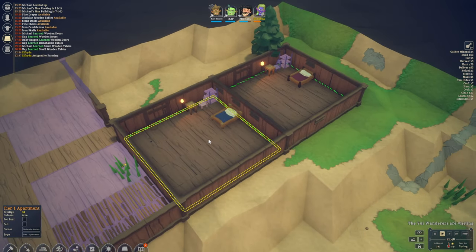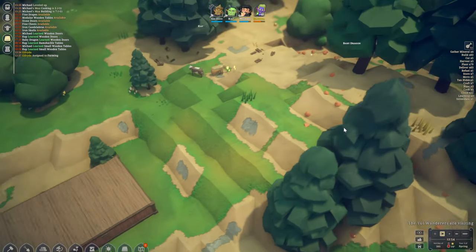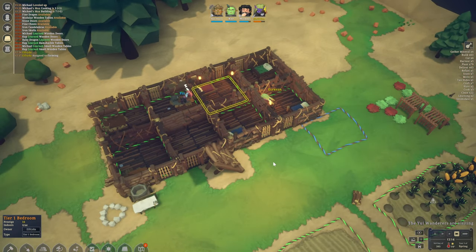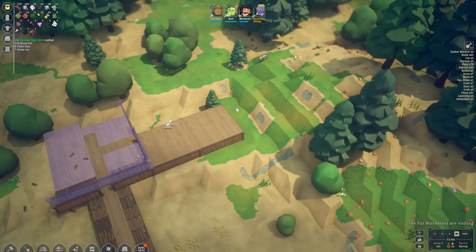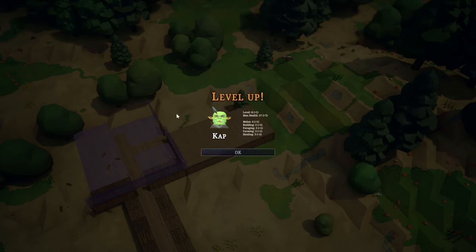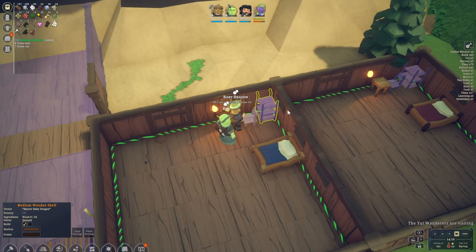I think we are now good to give this room to Master Baby Dragon and this one could go to Cap. Baby Dragon, this is going to go to Elfrida now — I think he should be fine with that. She does now have a room. Do we have enough logs? 747 — don't think we're gonna run out anytime soon. Cap, what are you up to? Level 8 already — melee, building, foraging, farming, and hauling. Very lovely indeed.